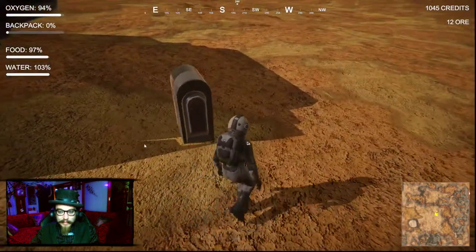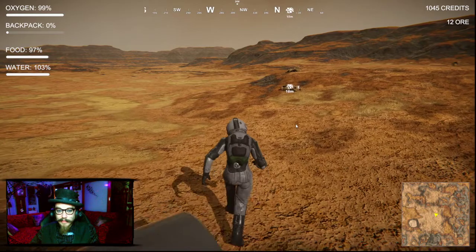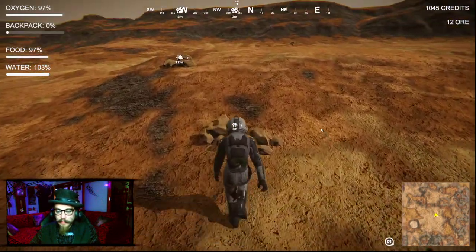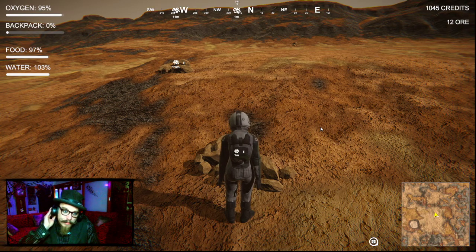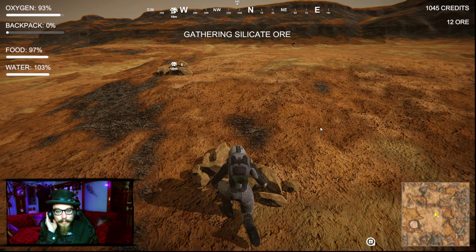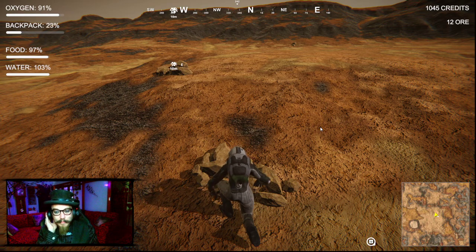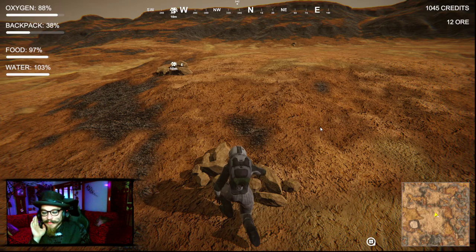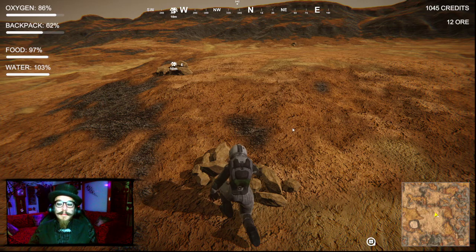There's a drop-off thing here. I don't have to go in the actual place, although it is good for my oxygen. Check out these indicators: top left is oxygen and backpack of the suit, below is food and water from my base, top right is credits and ore at the base. That is easy. I really like that kind of tutorial - that is really cool. I like it a lot.